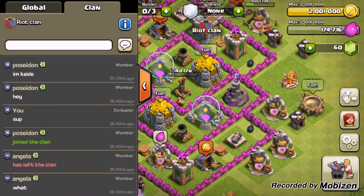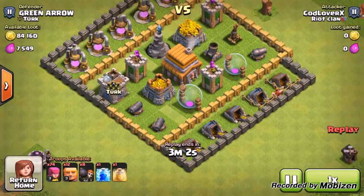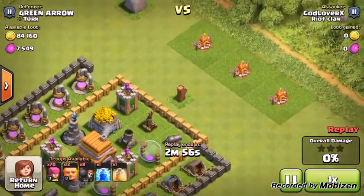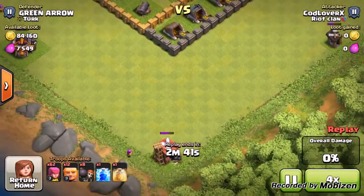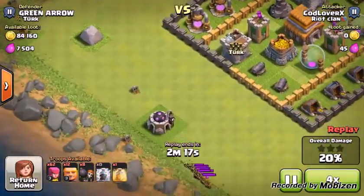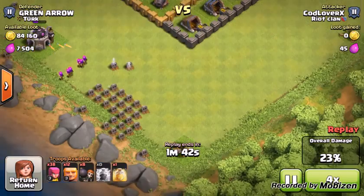Coming in at number 3 — I was talking to a guy named Green Arrow. This is Wag. Wag is — people say Wag is Wizards, Archers, and Goblins, but I used Wall Breakers, Giants, and Archers instead. I put all my Archers on the outside structures. The Clan Castle came out and I made the biggest fail here — I dropped my Lightning Spell on the top and the Archers just jumped over. These Archers were pretty much a pain. I ended up killing off all the clan castle Archers. There were some Archers in the background but they weren't a problem.